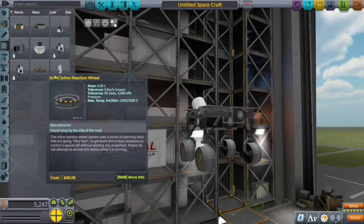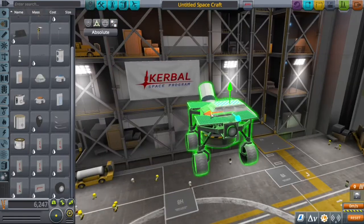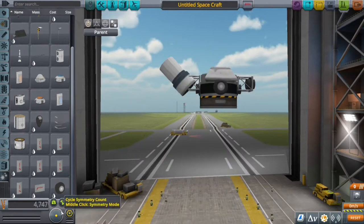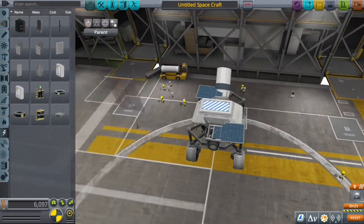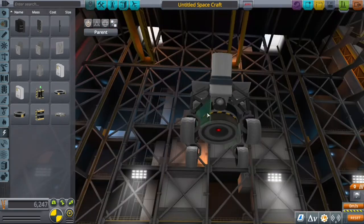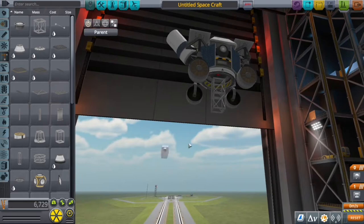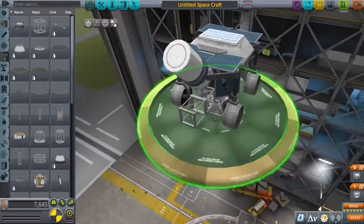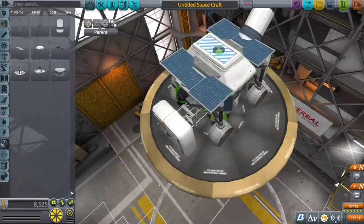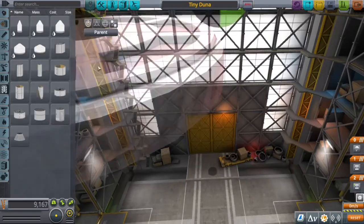Here is the construction. I put a small reaction wheel in case the rover flipped, but we won't be needing that. I also made a mistake with the wheels — I took them off by accident. I have more solar panels, put some lights, and I put solar panels almost like the Perseverance rover's transfer state configuration.